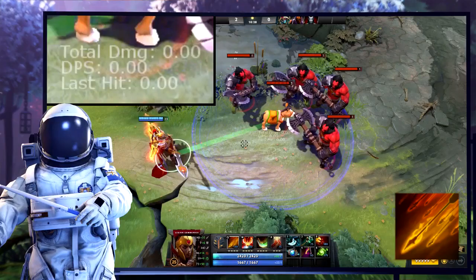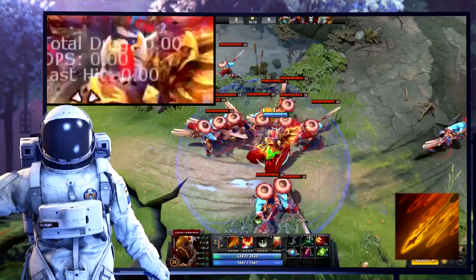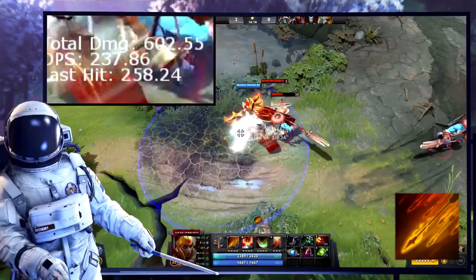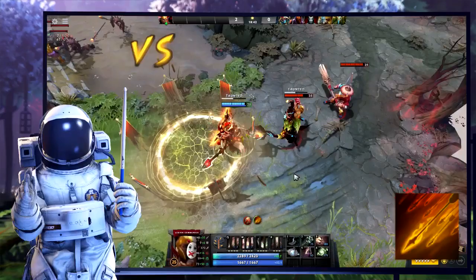Overwhelming Odds works by targeting an area, calculating every creep, illusion, and hero in the circle, and then dealing damage based on the sum. So 5 heroes times 120 per hero plus the base damage equals 600 damage for all. Illusions count as creeps, so Phantom Lancer with 10 illusions would be 100 base plus 120 plus 10 times 20 — 420 damage. It also deals 25% of current HP as damage to summons and illusions, which ticks before the actual damage — meaning they just die. Also, for every creep you hit you get 3% movement speed, and 9% for any hero. It lasts 7 seconds while the spell only has a 15-second cooldown — handy for chasing people down for that duel.